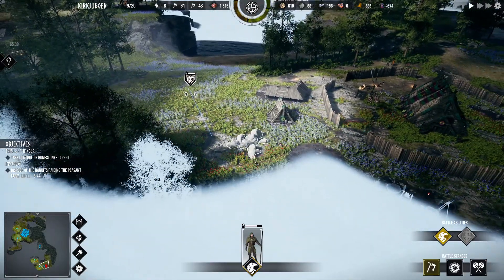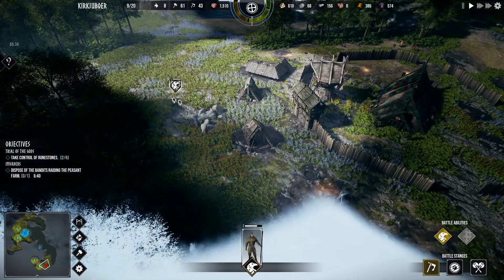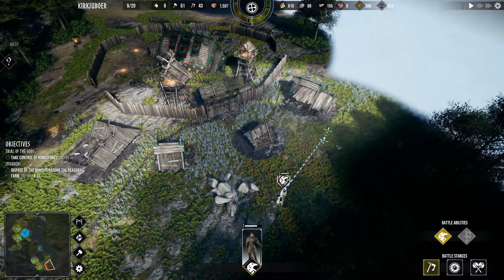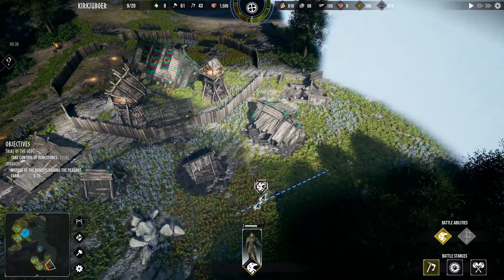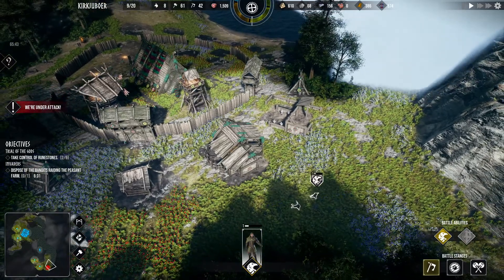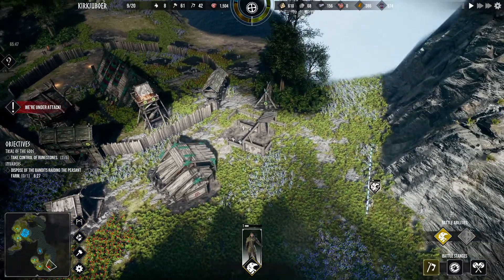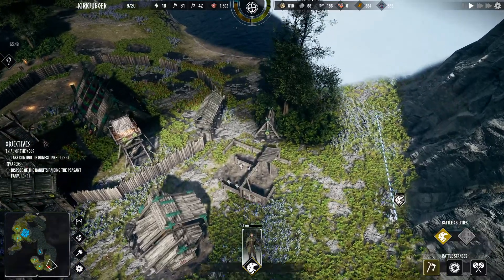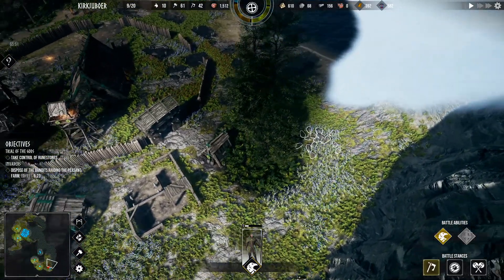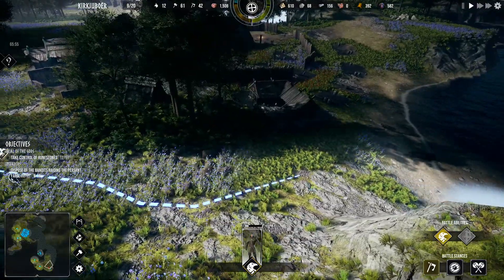I'm guessing our goal is to burn that main building. That would be our main goal. They don't seem to have many people chilling around. There's their watchtower — and our scout just got sniped. Holy shit. I did not expect that watchtower to do so much damage. But their village is much smaller than ours, looking at it now.